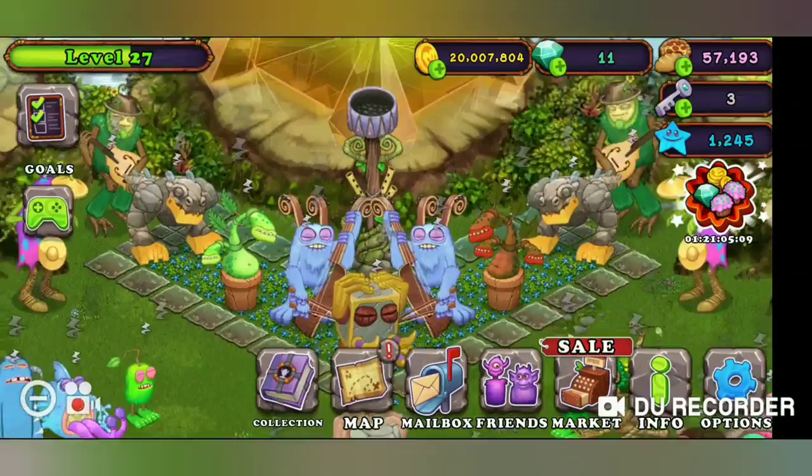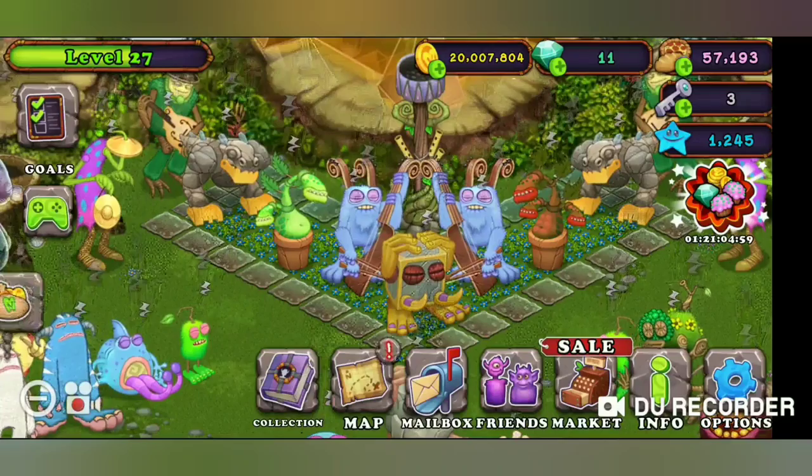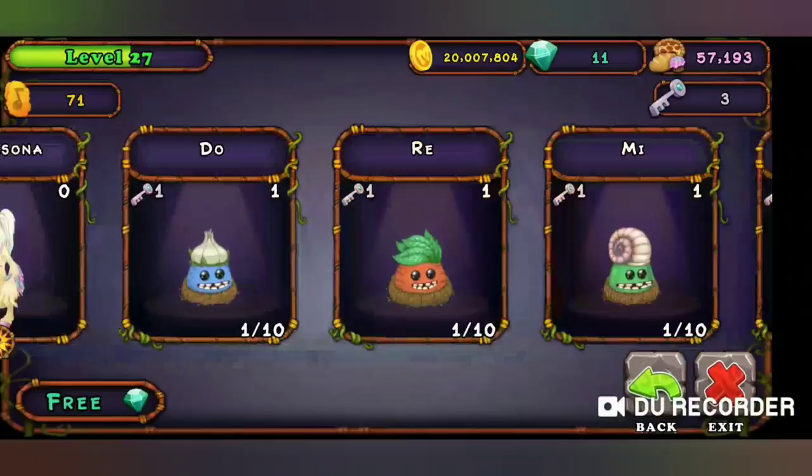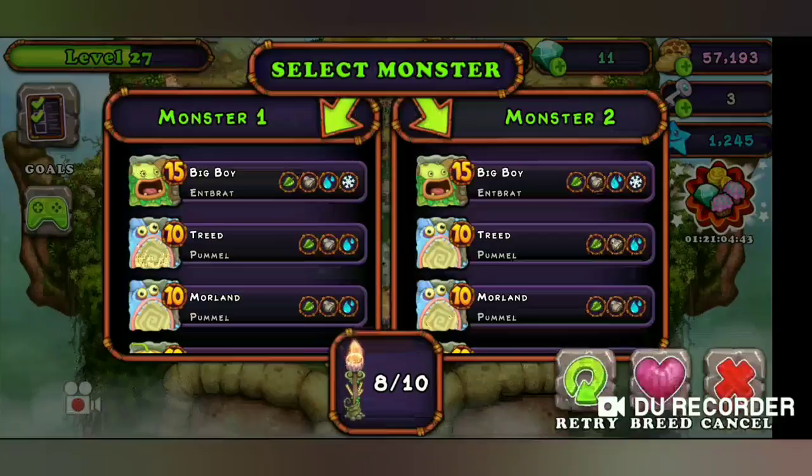Bogart is a three-element monster. I can't quite remember what his elements are, but I think it was plants — let's see — rock and snow. I'm not quite sure, but let's take a look actually. Oh no, it's plants — what am I — plants, water, and snow.